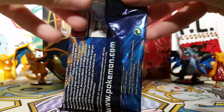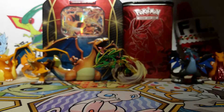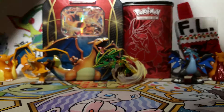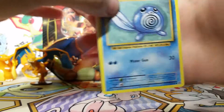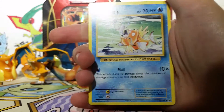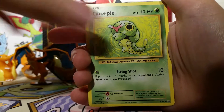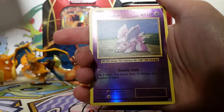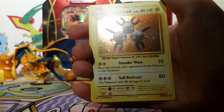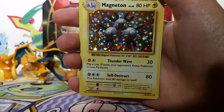Hopefully this pack gives us something cool. I haven't gotten something cool from Evolutions in a long time, so let's see what we got here. We got a Poliwag, a Seel, Magikarp, a Lightning Energy, Caterpie, Devolution Spray, Brock's Grit — that's great — a Slowbro, Spirit Link, a Nidoran Reverse, and the rare is a Magneton holo. That's pretty cool. I don't remember if I have that in English yet, but I do have it in Japanese.